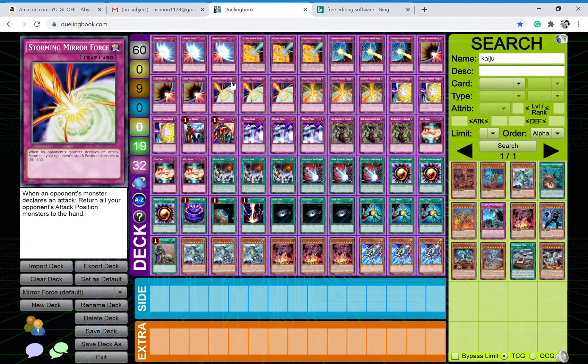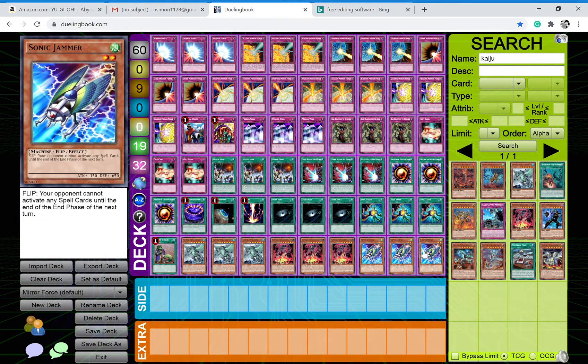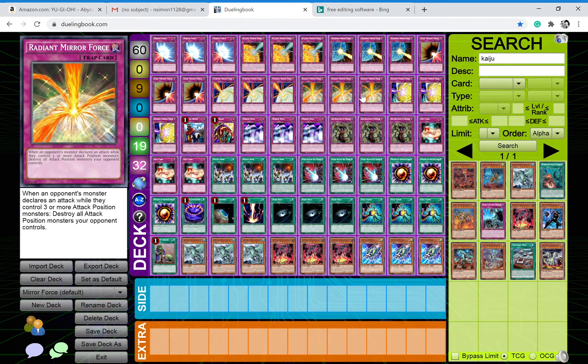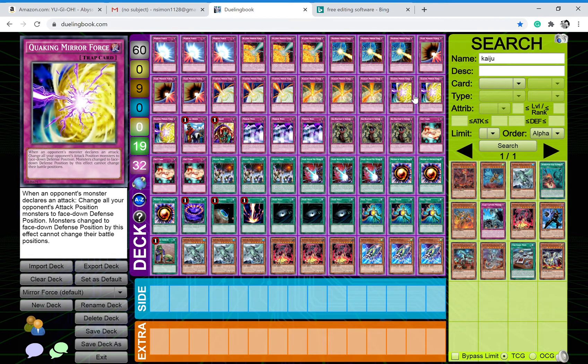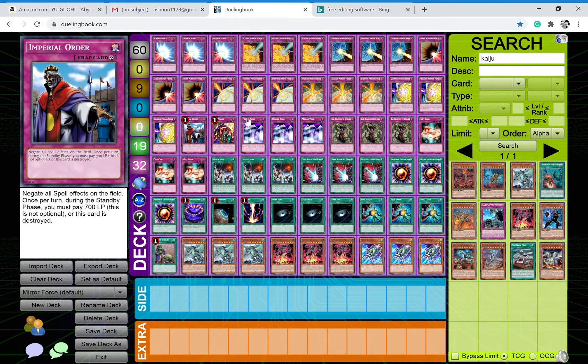Storming Mirror Force returns them all to the hand, which is really good — this is probably one of your best mirror forces, maybe next to Drowning, but Drowning only works if it's a direct attack. We do only have one monster that is actually a monster. We have triple Radiant Mirror Force — when they control three, destroy all their monsters. I figured I'd just put this in because it has the name. Triple Quaking Mirror Force flips them all face down in defense position. That's it for the mirror force lineup.